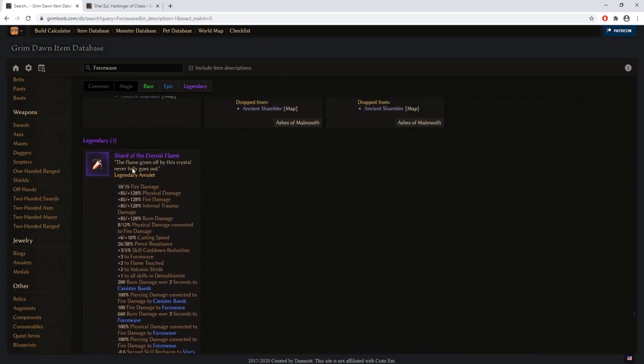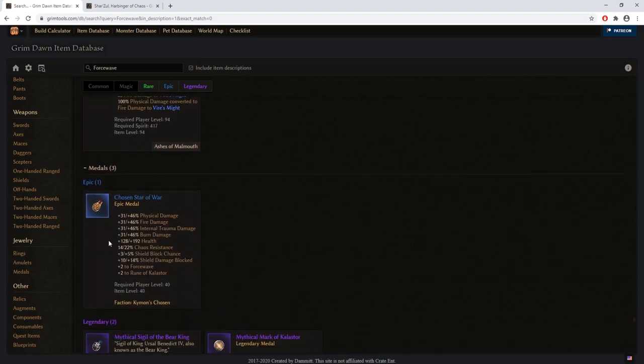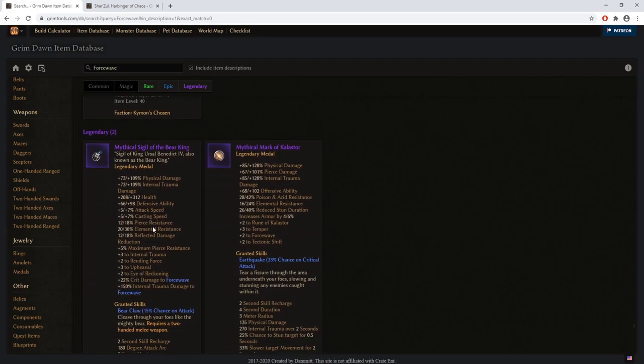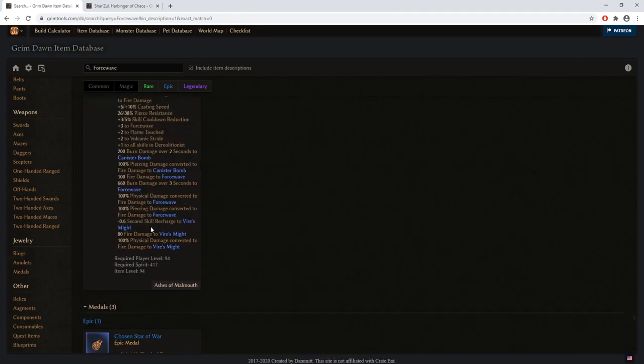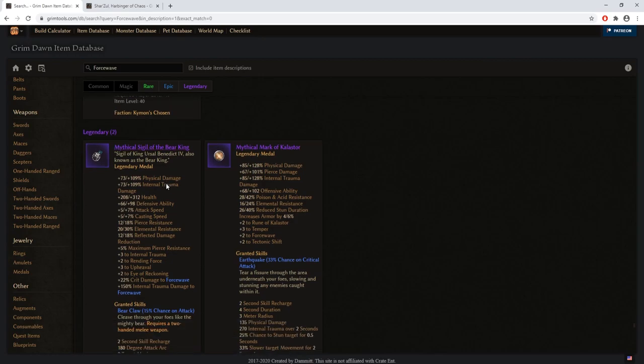I do not recommend the Shard of Eternal Flame, simply because it is mostly useful for Commando builds — it gives bonuses to both demolitionists and soldiers. On the other hand, for end game, the Mythical Sigil of the Bear King medal is another super useful option — some would say best in slot — for any force wave user. It is specifically aimed, just like Mythical Stonefist Rebuke, to give you a huge amount of bonuses as well as crit damage and internal trauma damage.